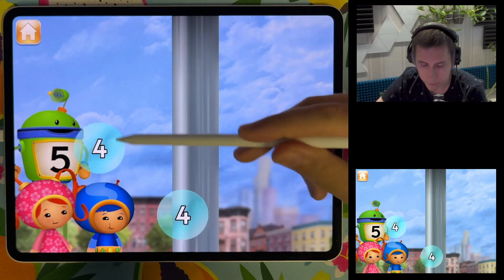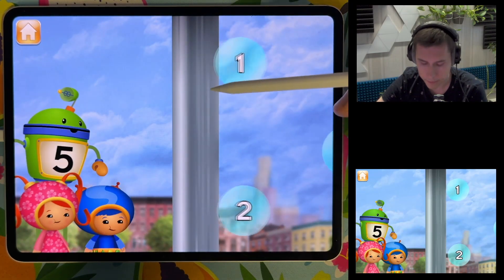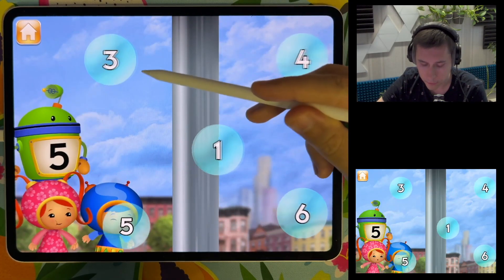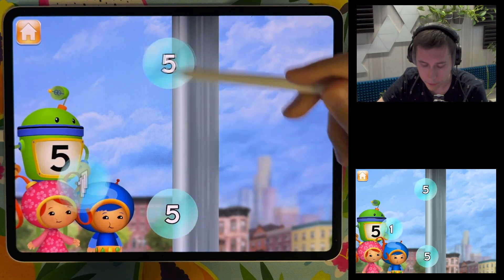Popping bubbles: five, four, four, one, two, five, five, one, five, four, six, one, three, five, five, five, five, one — identifying and popping bubbles showing the number five or five dots throughout the round.